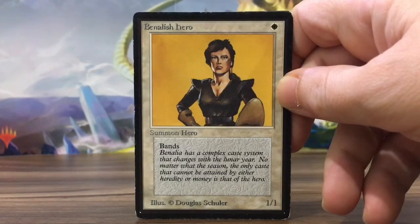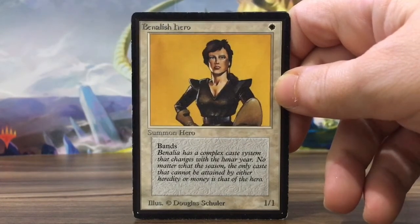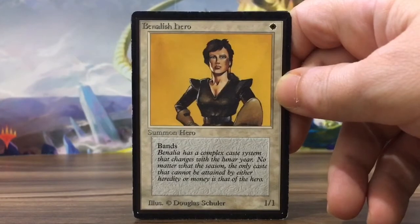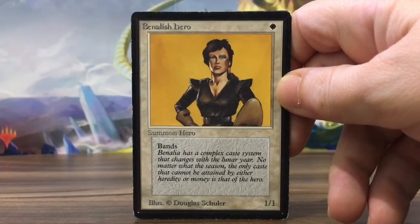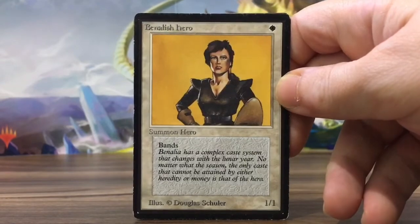It's Zinho the Retro Gamer again, and I'm here to reopen a Legends Booster Pack that Daniel Chang opened on his channel. You can see the actual opening there. It's about wanting a Tabernacle, the most expensive card. So he sent me some gifts.